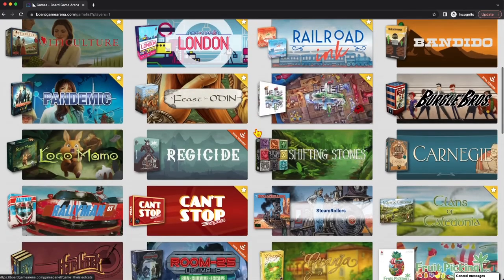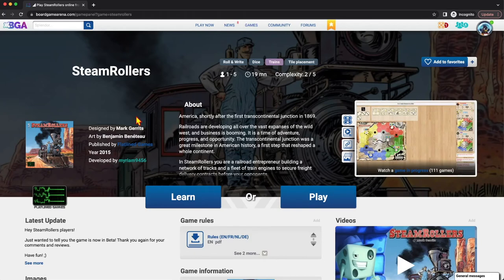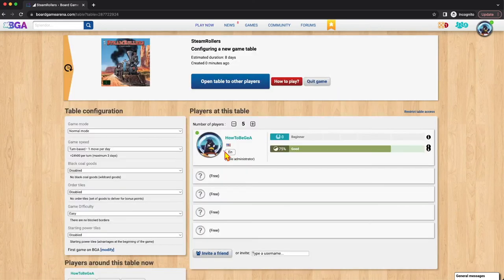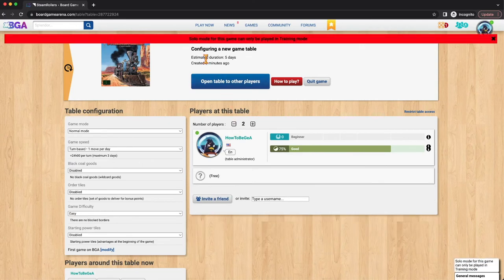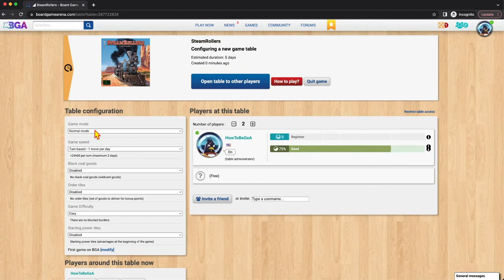Let's pick a game that is not premium — Steamrollers. I'm going to click on this game. Same screen comes up. Just like starting any game, we're going to say play. When we create the table, the first thing we want to do is take the number of players and put it to one. However, as soon as I try to do this, I'm going to get an error: solo mode for games can only be played in training mode. So this is one instance where even if you wanted to, you couldn't play normal mode — you must play training mode.